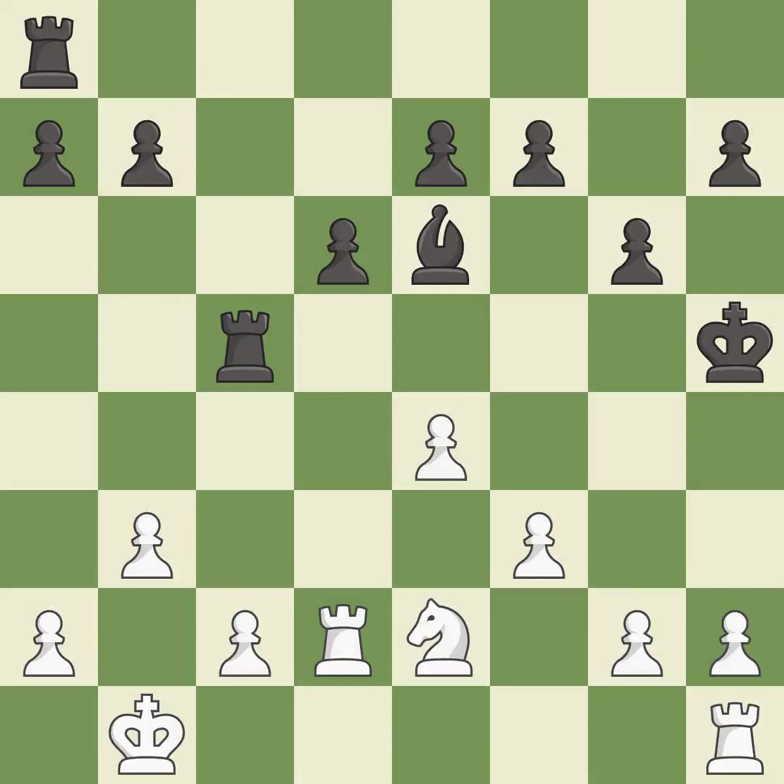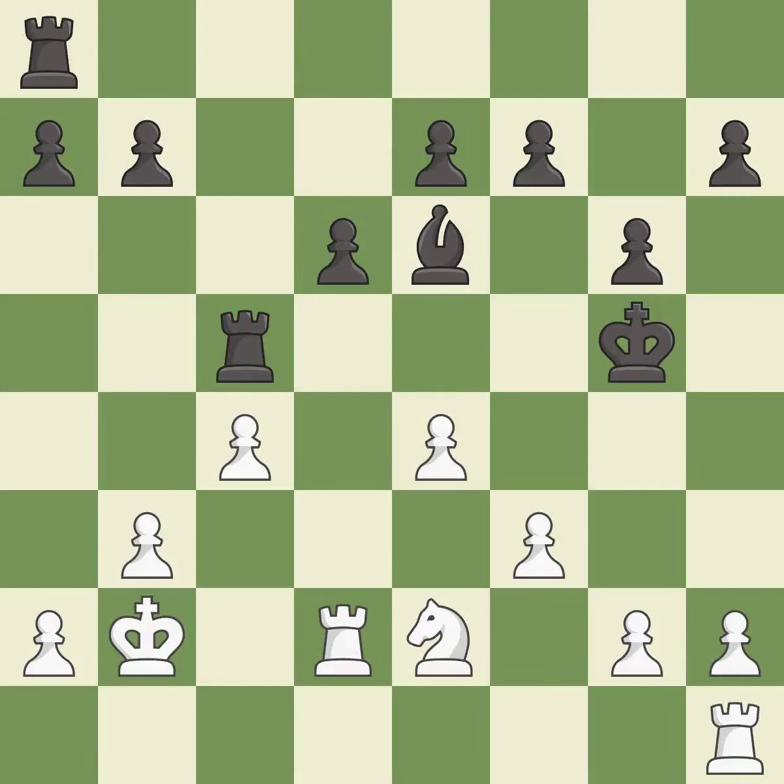This moves the rook to safety — it is best. There were worse moves, but also something much better — it is an inaccuracy. This ignores an opportunity to threaten winning a pawn — it is an inaccuracy.